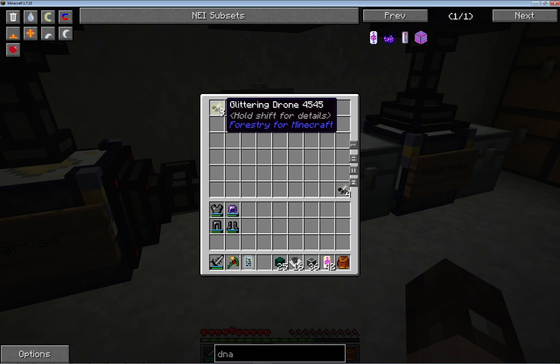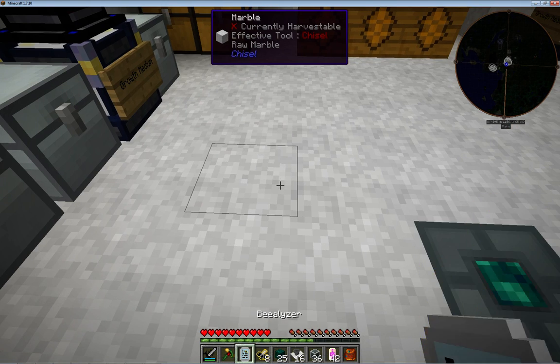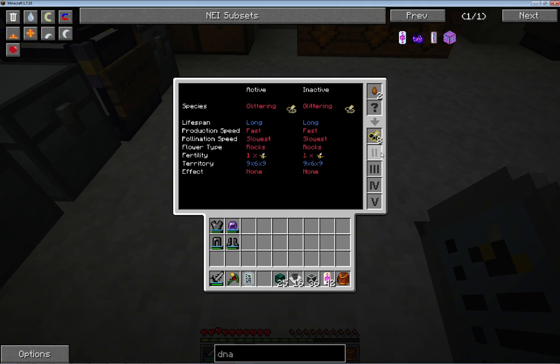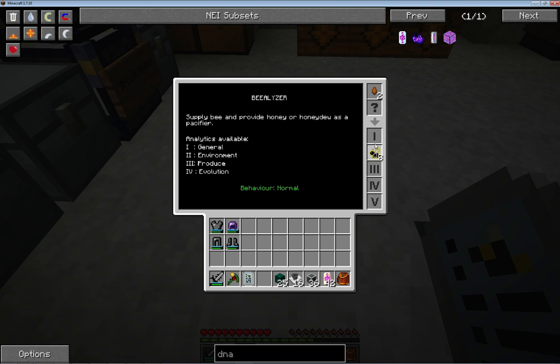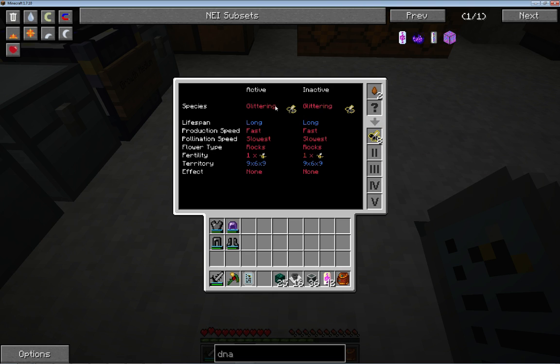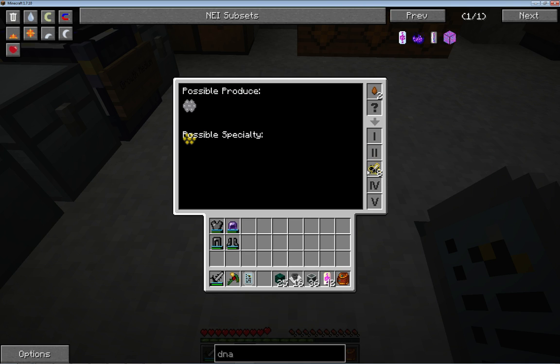So we've got the glittering drone here. The traits on them - I have got a faster trait but I haven't got around to breeding that in yet. All of these say yes, it'll fly all the time. These are exactly the same traits as the larvae, and the only thing that's changed is the species, and then subsequently the combs which come out as well.